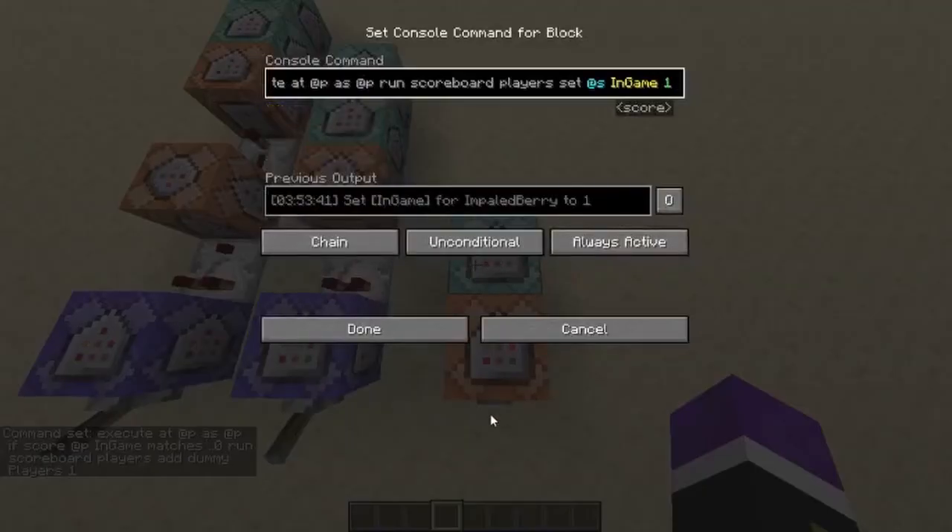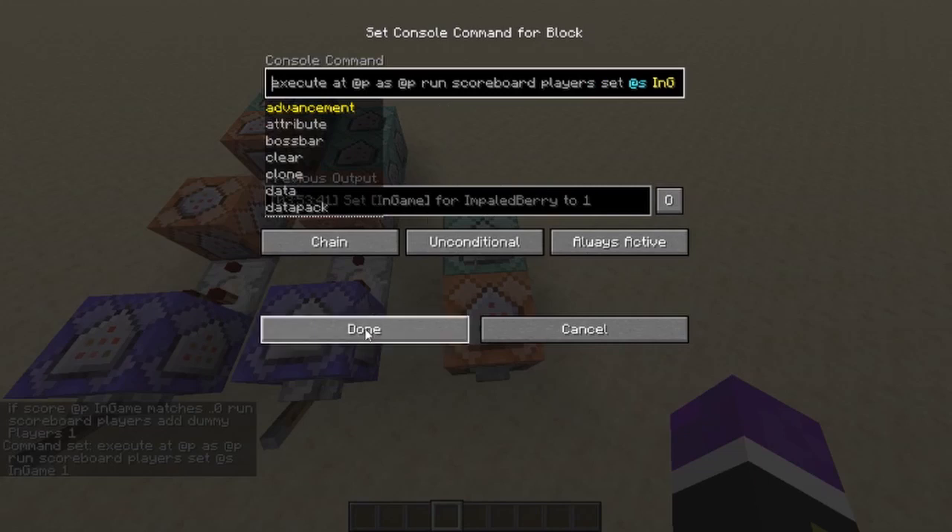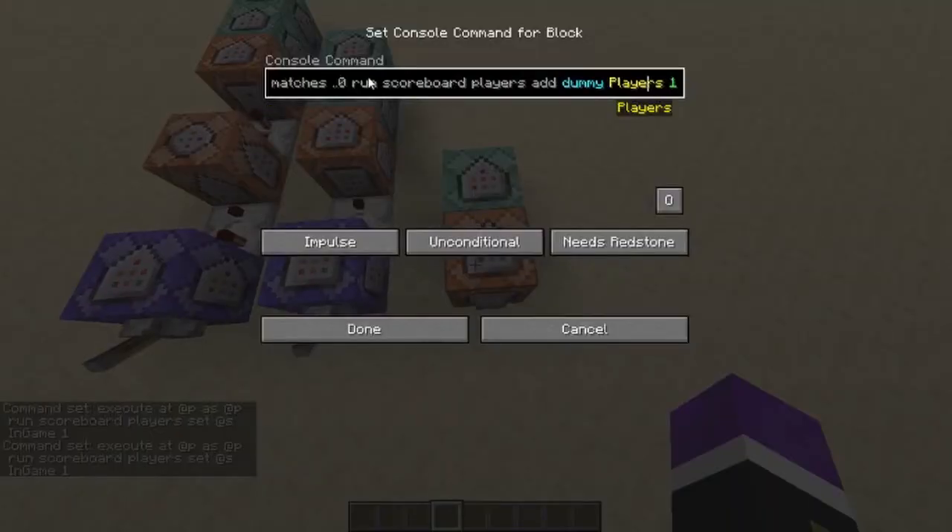The second command block, connected to the first, is to set the player that just pressed the button as in-game, so they can't activate this again. This will only activate if they haven't originally been in a match or been in a game.